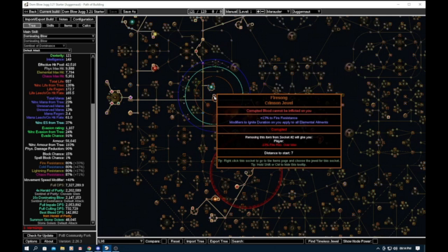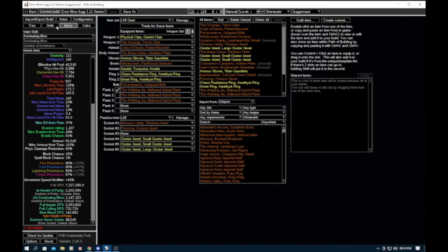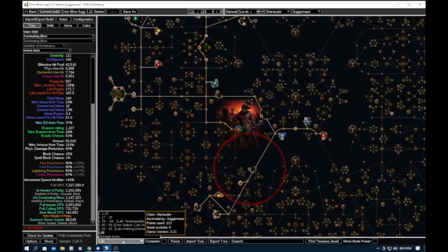I also got one last season with corrupted blood on it, which wasn't too bad. You might pay 10 or 20 chaos for this jewel, and then maybe 50 or 60 chaos later to get one with corrupted blood immunity, so that's a good option.